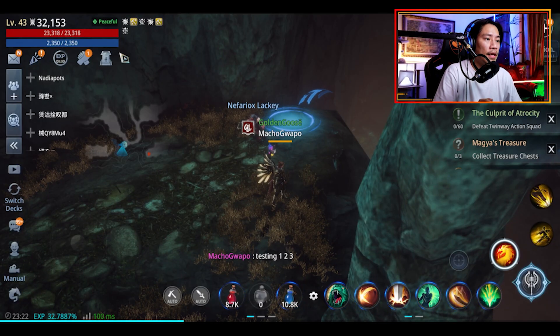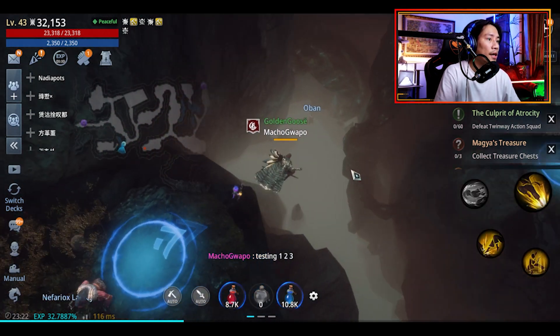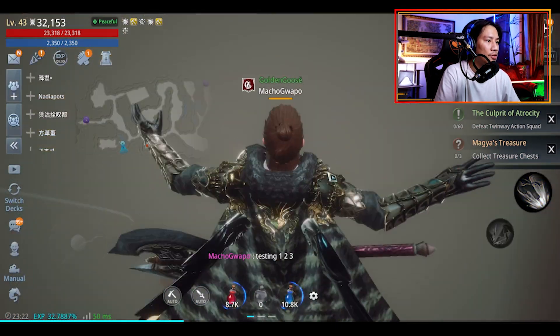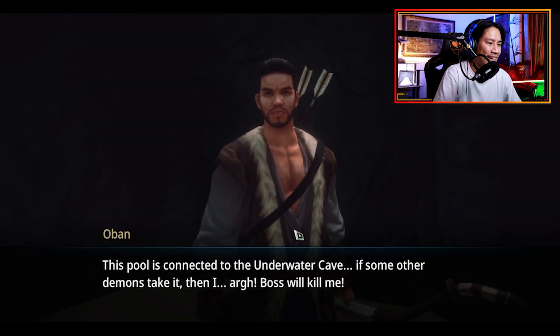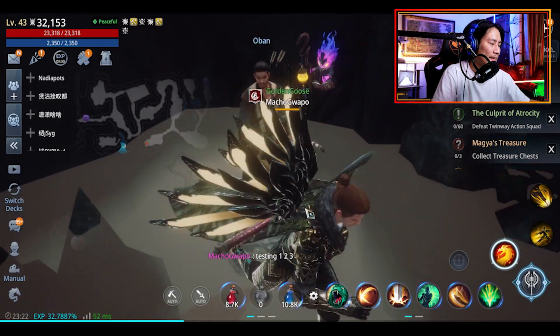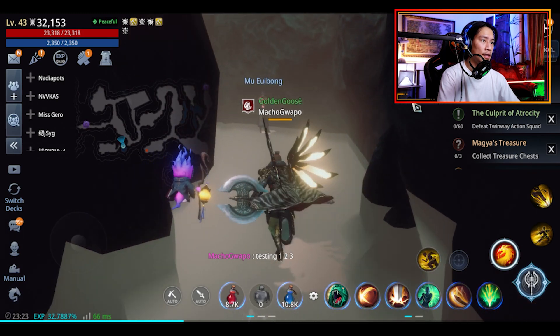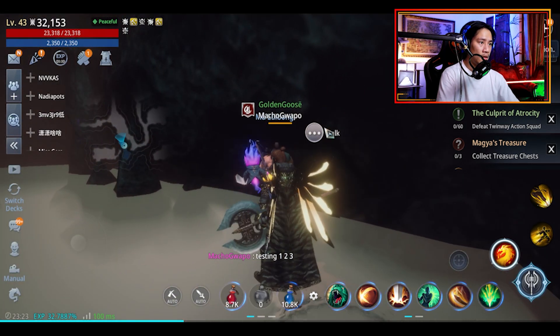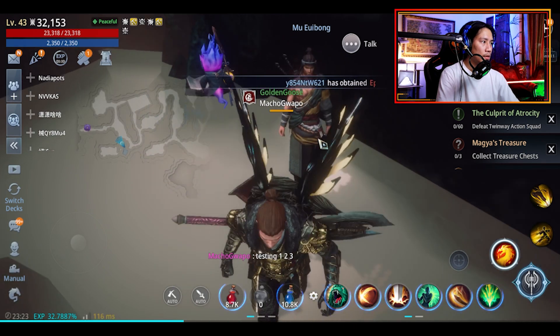The next NPC is not so far away. You just have to take a big drop here and then talk to this NPC right there. After speaking to Oban, you just have to go to the other side and talk to that.